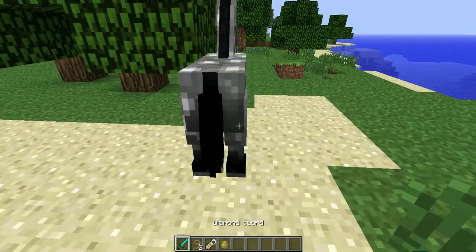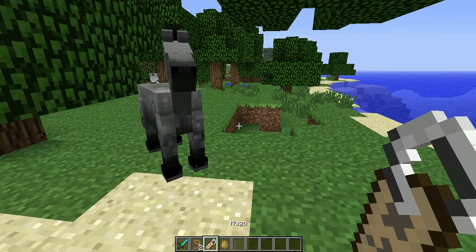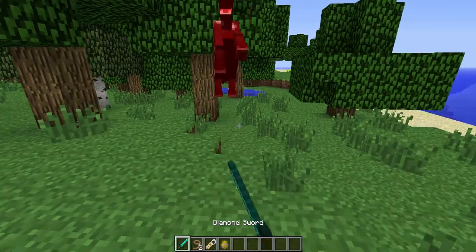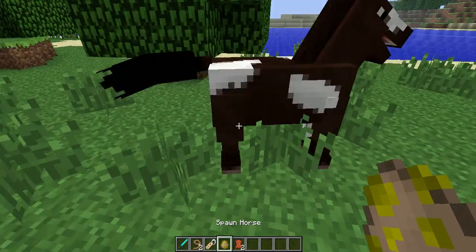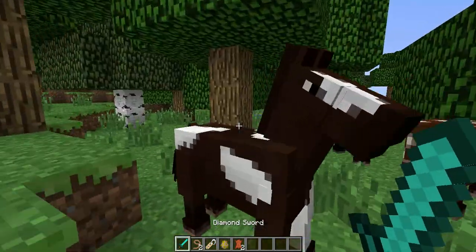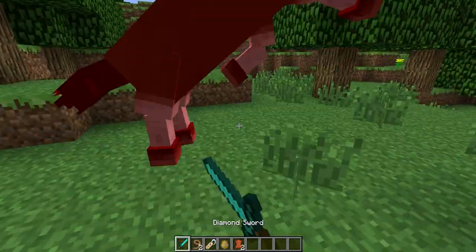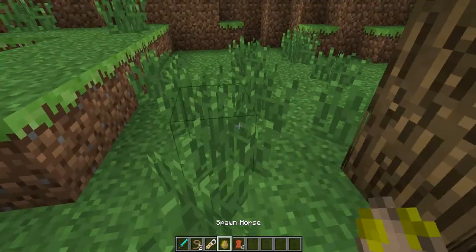I've had a bit of trouble spawning in a mule. A donkey is different — a mule is a horse and a donkey combined. They also drop leather. Also, these horses can be found randomly throughout your world. However, if you already started a world in 1.5.1, you have to go to new chunks that haven't loaded yet to actually get horses to spawn there.